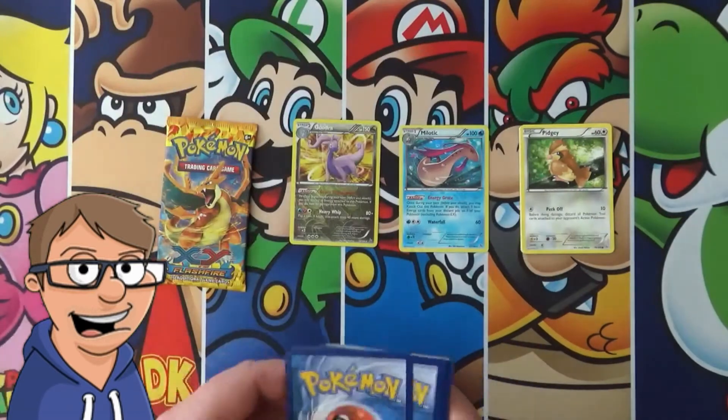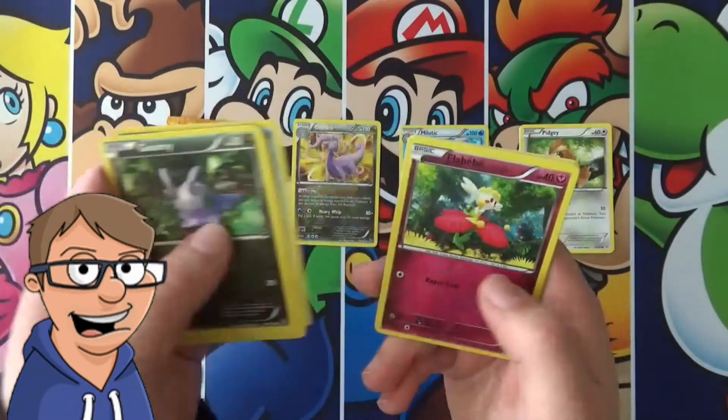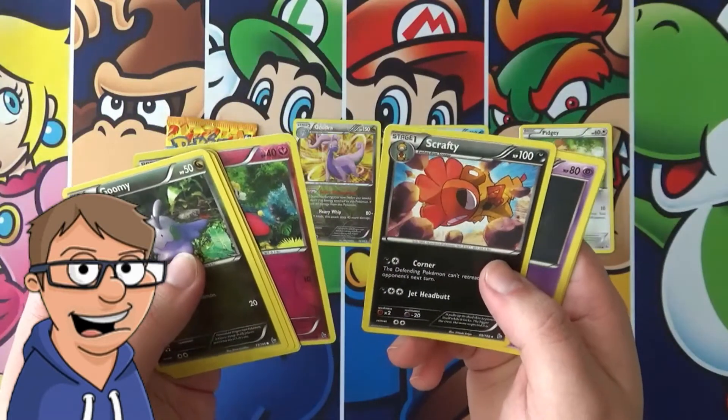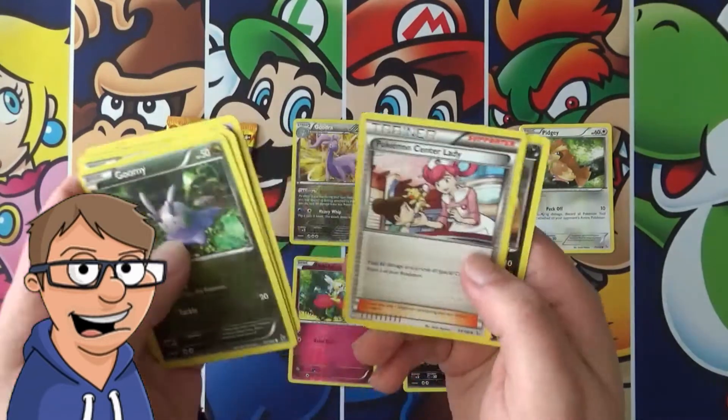Let's see here. I don't remember the card trick, so it'll come up right here. A Reverse and a Scrafty. Okay, so that is not... not nice at all. That is one of the bad packs that I was talking about.